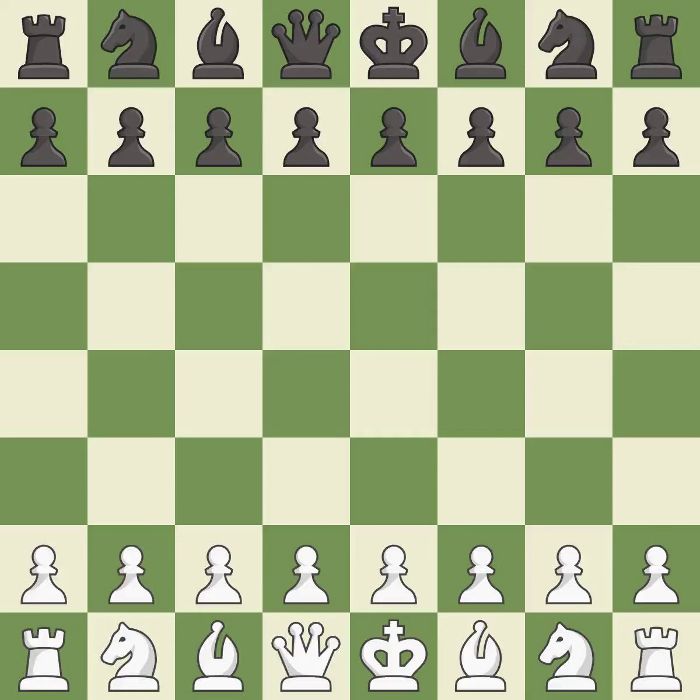Smooth — one player took the advantage and never let go. White really outplayed Black in that one. The opening was balanced. That was an incredible middle game by both players. White's endgame precision was a cut above Black.